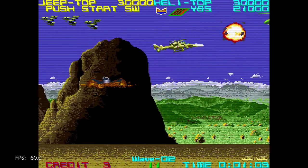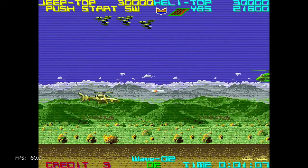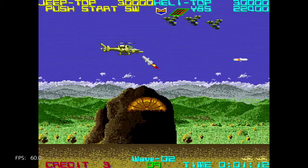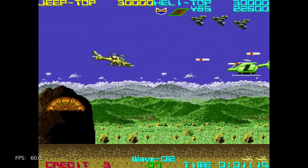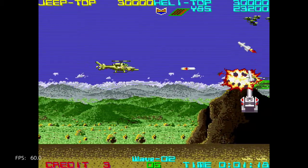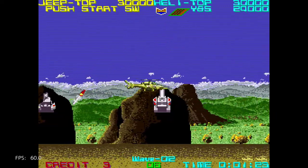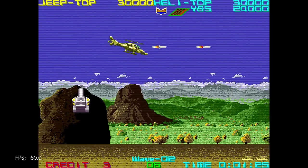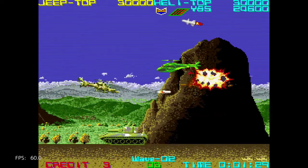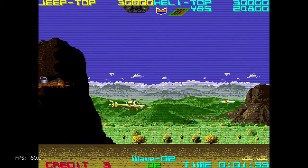I suppose being player one defaults to being the helicopter, and player two is automatically the Jeep. It's interesting, though, because if you look at my screen, it says push start for Jeep, and it's on the player one side.